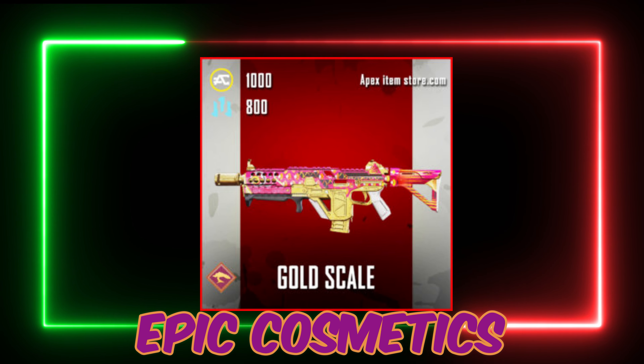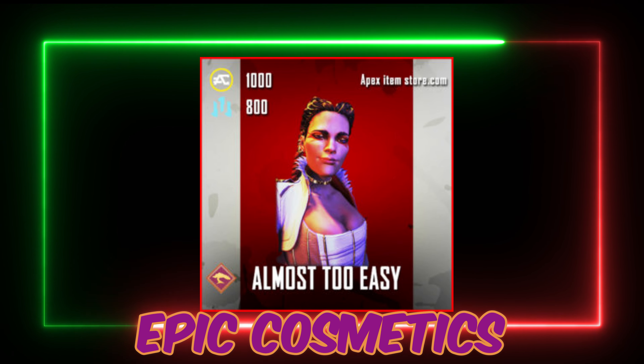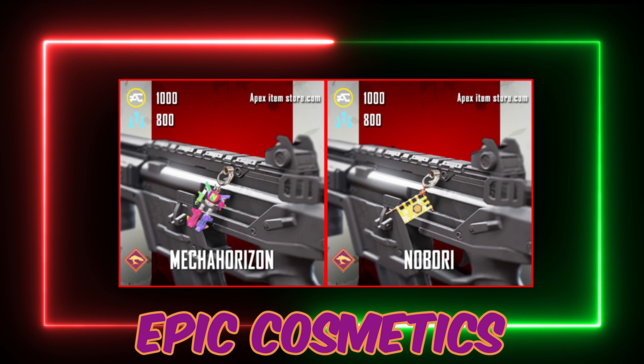Continuing the Epic Cosmetics: Gold Scale for the Vault, Dexterity for the Longbow, Decrypted Banner Emote for Crypto, Almost Too Easy Banner Emote for Loba, the Skydive Emote No In-Flight Entertainment, Hot Potato Skydive Emote, and two Gun Charms named Mekro Horizon and Nabori.